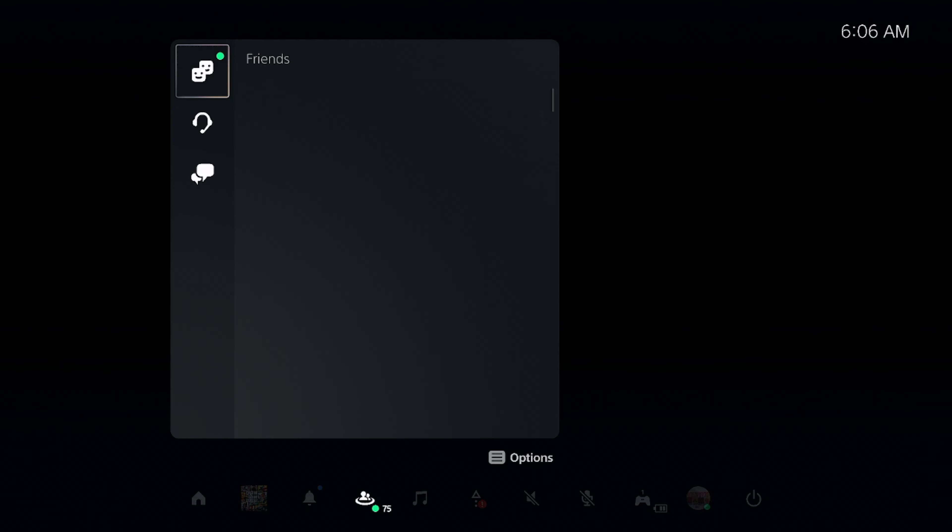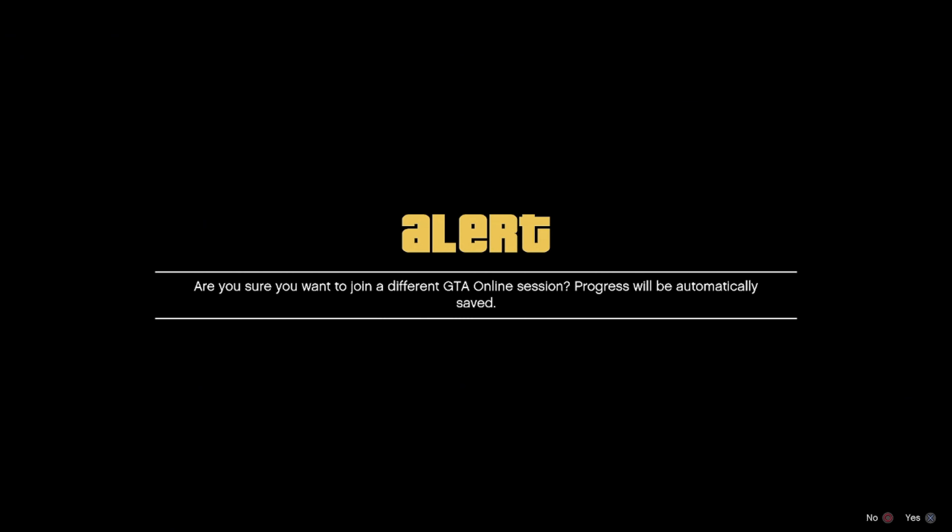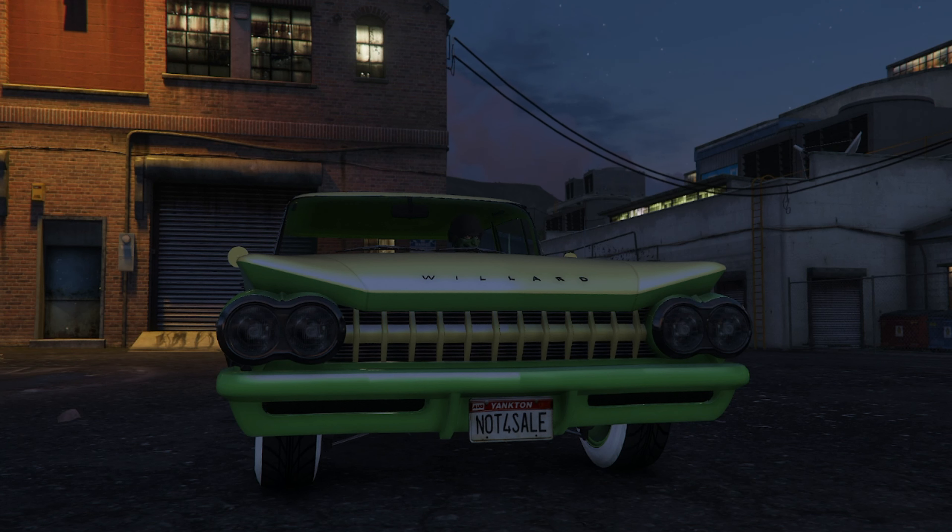A timer on the bottom right-hand corner of the screen should start up. Now what my friend is going to do is open up his interaction menu, and when that timer on the bottom right-hand corner reaches two seconds, my friend is going to go ahead and return his personal vehicle back to storage.